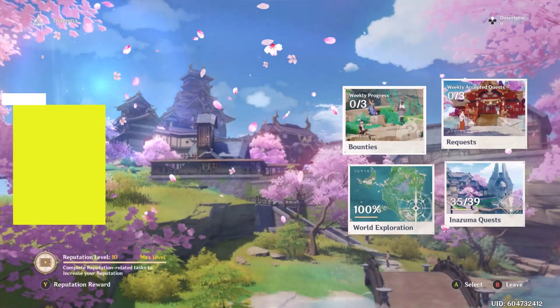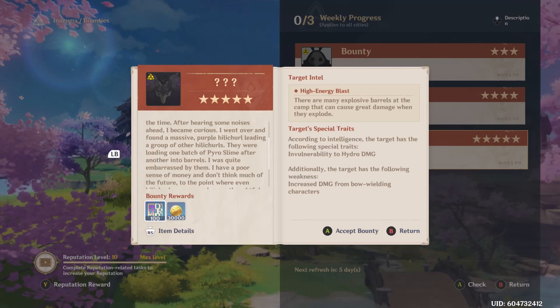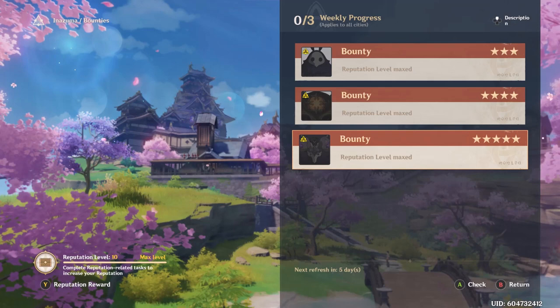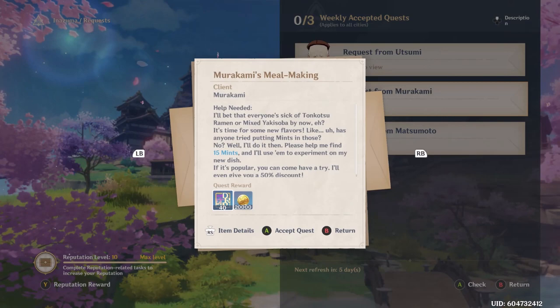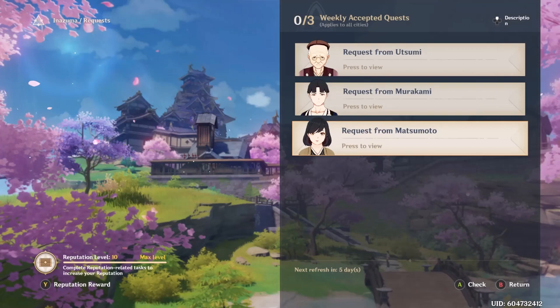Next is the reputation system. If you have all your reputation maxed out, only do bounties in Inazuma, because the bounties there don't require you to follow tracks — you just go straight to the monster, and it's really fast. Not to mention the requests sometimes are also just killing monsters, so you save resources. Here's one: just go beat up some hilichurls. Really easy, get a lot of mora, relatively fast. Definitely worth doing every week.